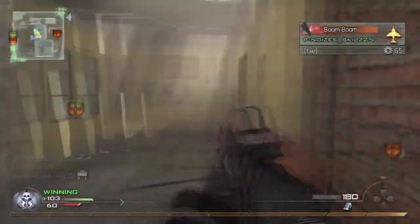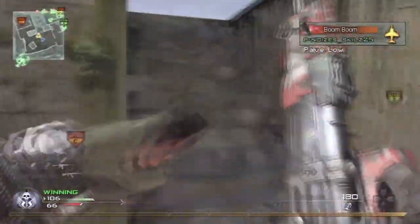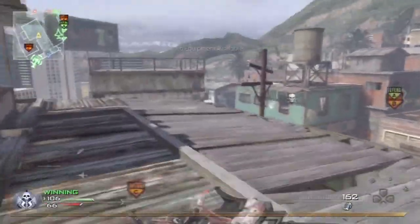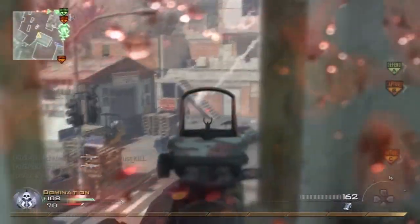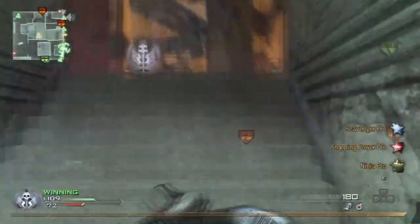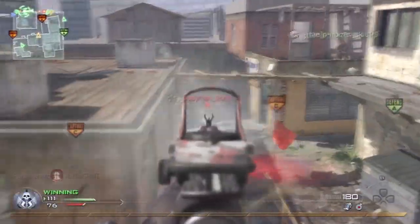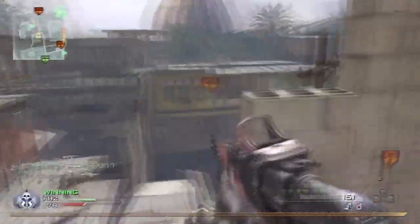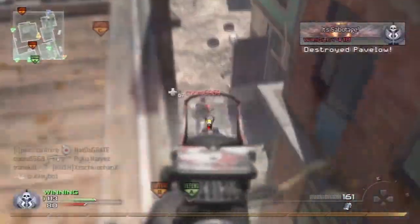I just need somebody on here that actually prefers the RDS over the holographic — I want to know why. Even though it is a good sight, the red dot sight seems a little easier to use, especially at distance. I don't know what it is between the sights, but locking on to somebody at a distance seems a lot easier with just a simple red dot sight. The only problem is it bounces more. I never thought there was a difference either, and there really is — I started to find it out the hard way doing this show.